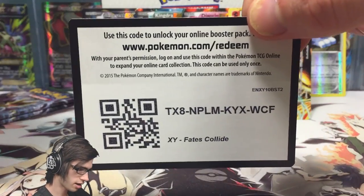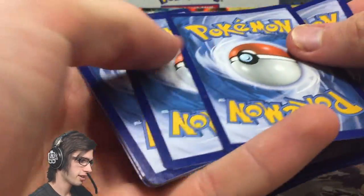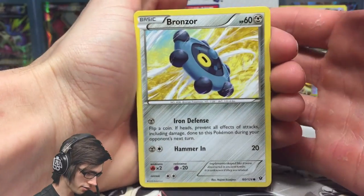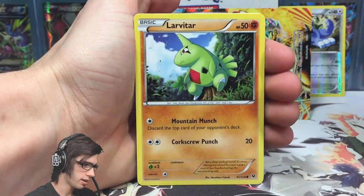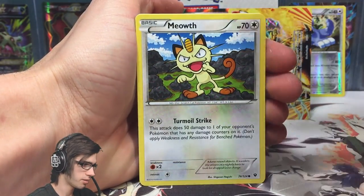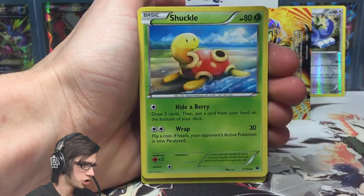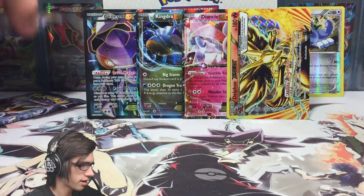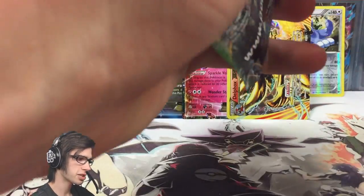We've got a Bronzor, Cottonee, Burmy, Lavatar, Meowth, Random Receiver, Helix Fossil Omanyte, Shuckle, Celosus, and a Marowak. That's the second to last pack in the part — the Celosus was the reverse, I completely forgot to mention that.